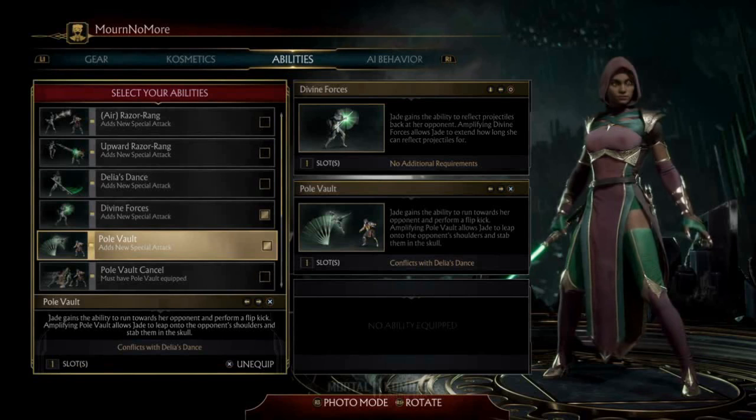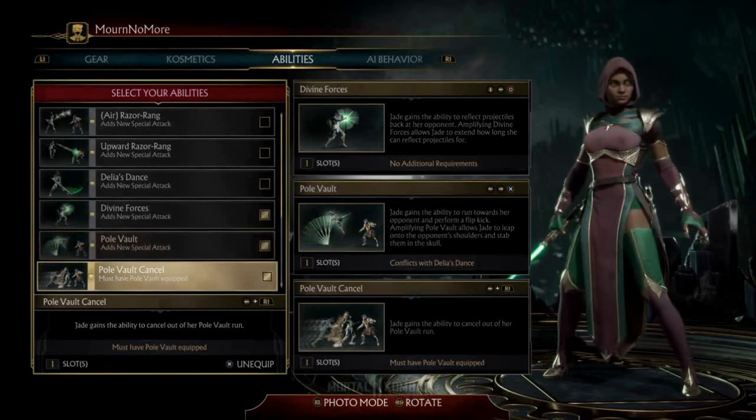There's also a Pole Vault Cancel that you can choose to equip if you want to use the Pole Vault's run and then cancel out of it. That's an interesting option. Or you can just choose the Pole Vault, or you can choose neither — many options.